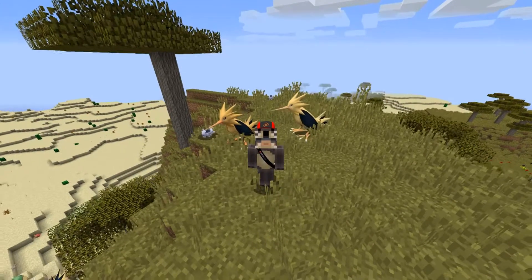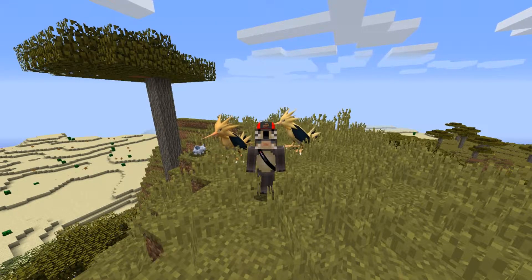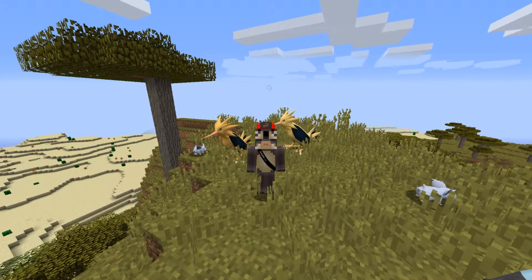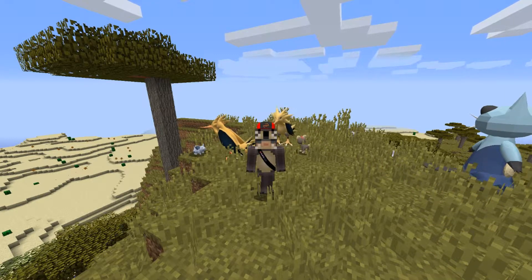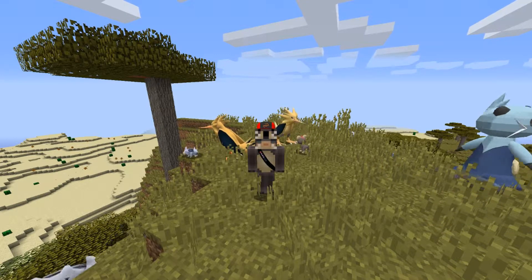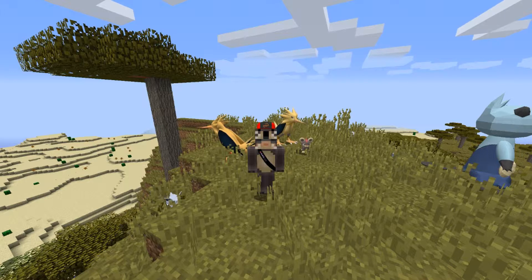As a small disclaimer: this might not be the way to get Septus on every server. Some servers disallow or change the Pokémon drops so that Dragonairs don't drop orbs, and they can thus only give orbs through other means, like battle towers or events.